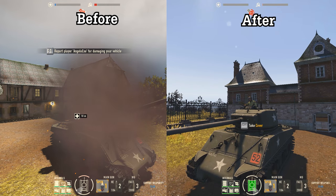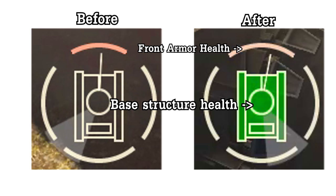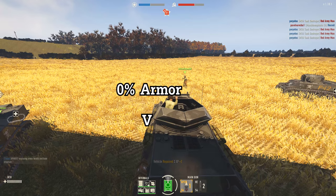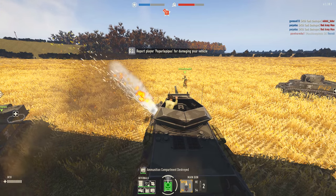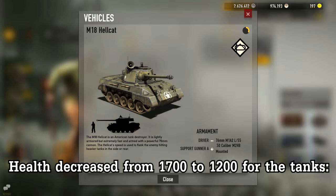Moving over to the vehicle changes. Now the armor is worn down slower by 50%. For those who don't know, your armor has a health bar. As long as your armor has health, you will receive 50% base structure damage from anything that penetrates it, and once it's gone, 100% of the base structure damage. The tanks should now be more tanky and willing to push the enemies and help the team.